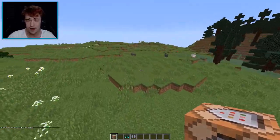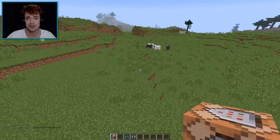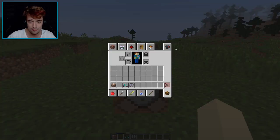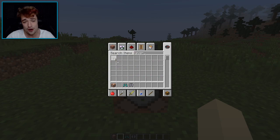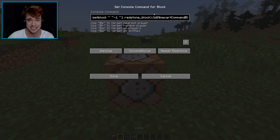Now, where do we want to place this? I don't want to scare the sheep — yo sheep, don't be scared! So you place down the command block right there, bring out a lever, and then you copy-paste the command. Look at how long this command is that this guy made — just the amount of genius that actually goes into Minecraft always amazes me.